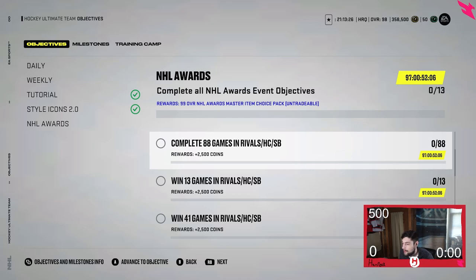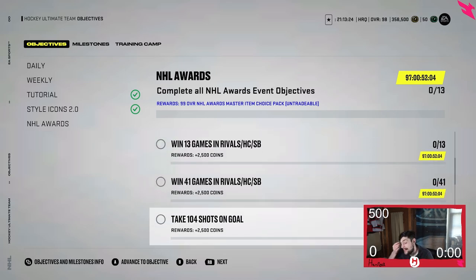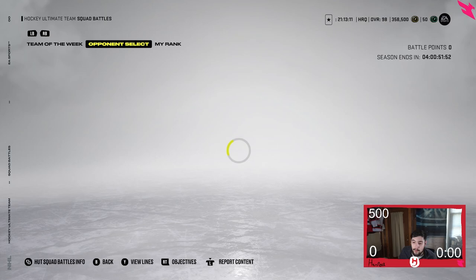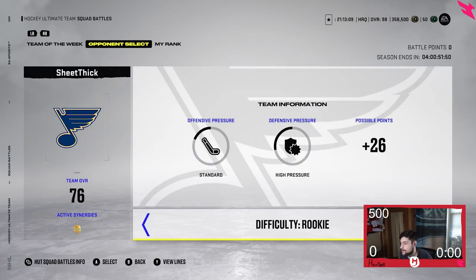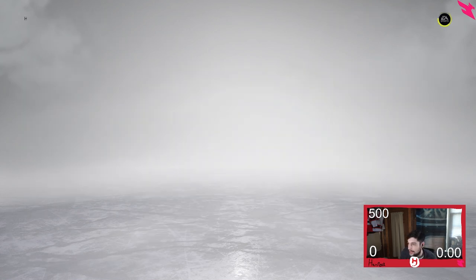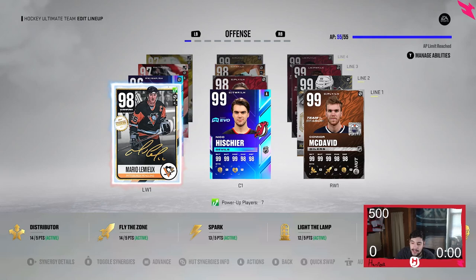Next up are shots — you might be a little scared about those. For shots, I'd also recommend Squad Battles. I'd go with four-minute periods on Rookie for shots. I'm gonna show you guys exactly what to do in-game, so I'll see you once we get into the gameplay.